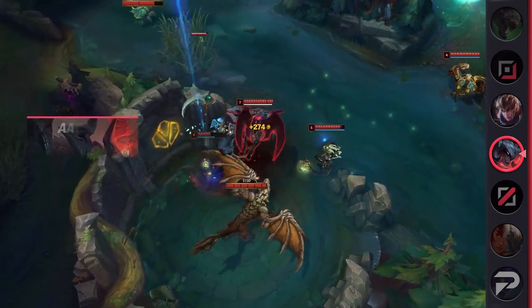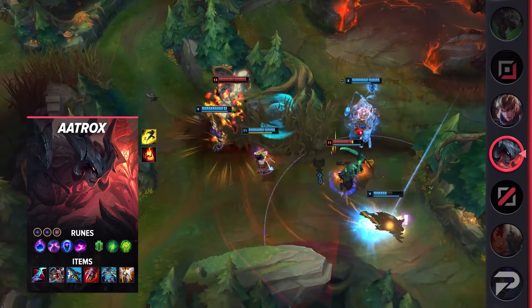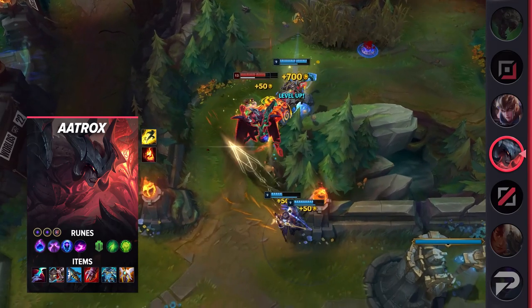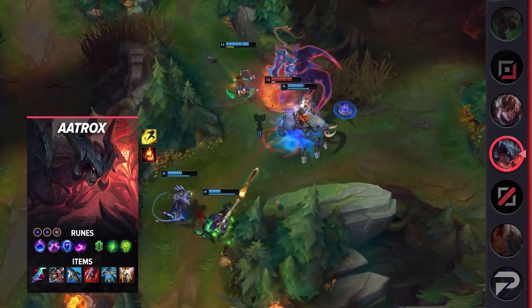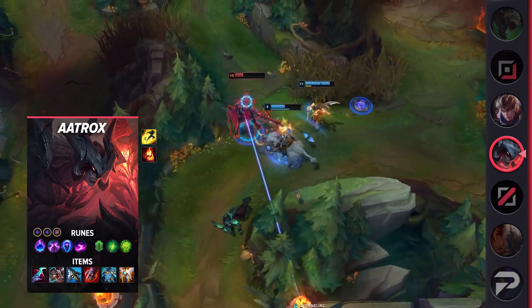For runes, take Arcane Comet, Nimbus Cloak, Transcendence, Scorch, Second Wind, Unflinching, Double Adaptive Force, and a Defensive Rune of Choice. You take Arcane Comet since the mid lane is shorter and you're not guaranteed longer fights as you are in the top lane. Slowly poking down enemies to set up a bigger all-in fight later is the move — that's also why you want Scorch, to make every short trade a little bit more threatening.